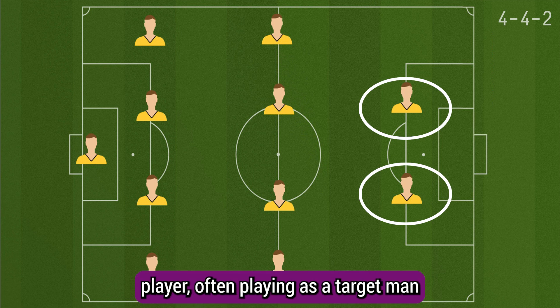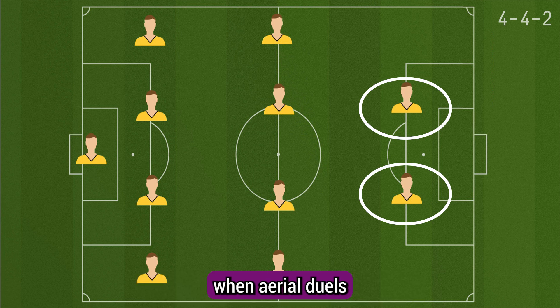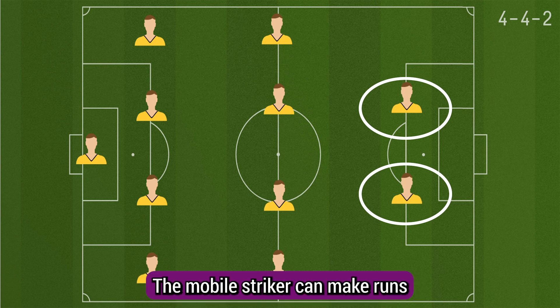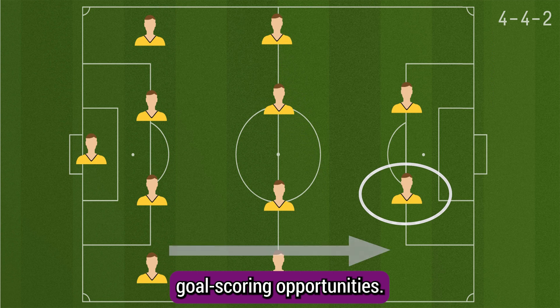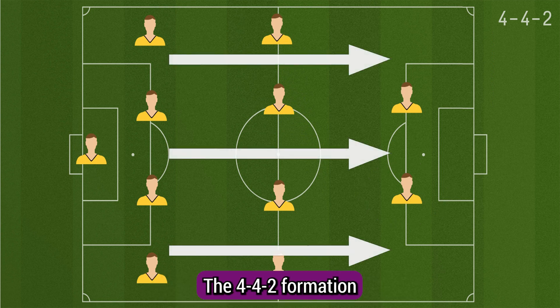Fourth is the striking partnership. The two forwards work in tandem, with one player often playing as a target man and the other as a mobile striker. The target man can hold up the ball, win aerial duels, and bring others into play. The mobile striker can make runs behind the defense, create space, and combine with the target man to create goal-scoring opportunities.